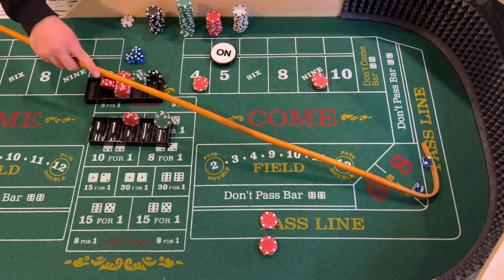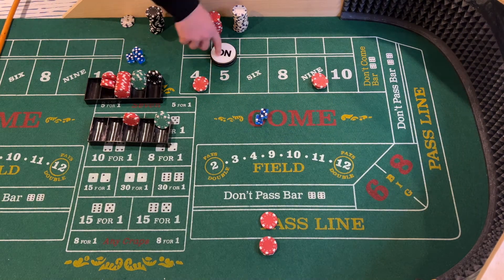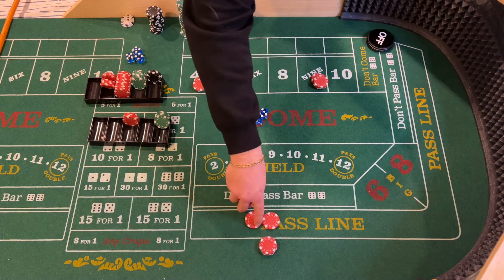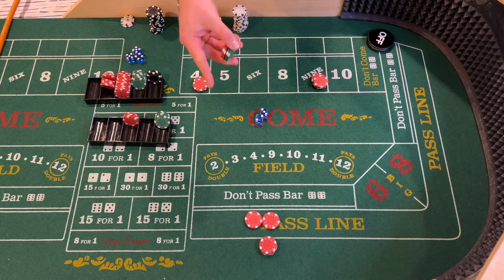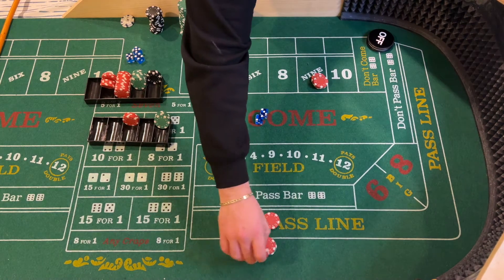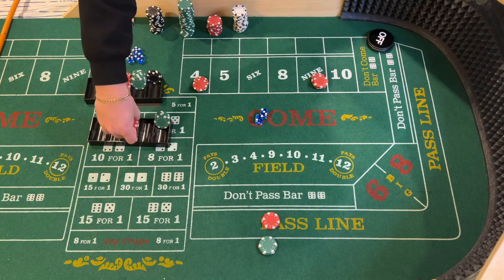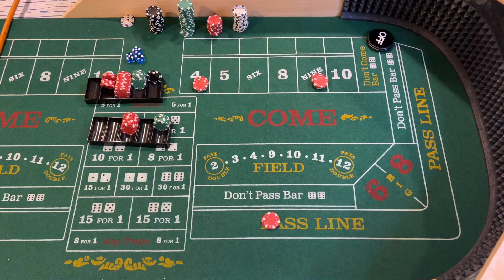Five — five, nice roll there and that's our point hit. We're going to get paid: one to one on the front and three to two on the back, so forty dollars pays sixty dollars. We'll take that and rack it up, leaving our ten dollars for our pass line and looking for a new point.